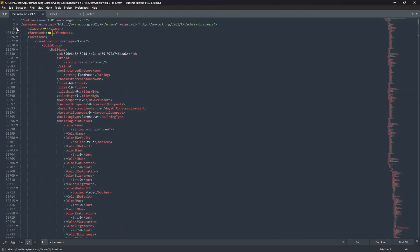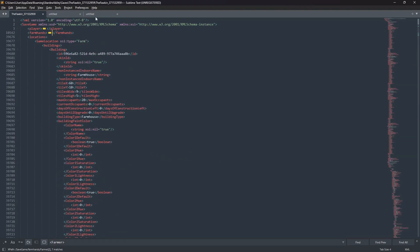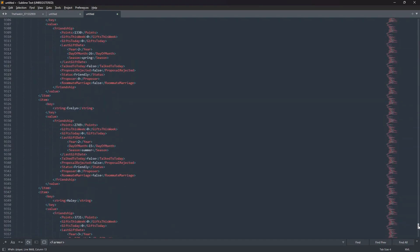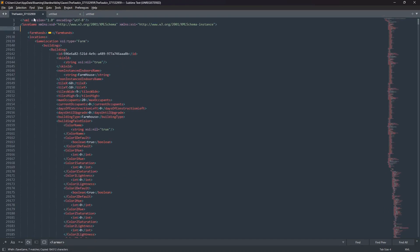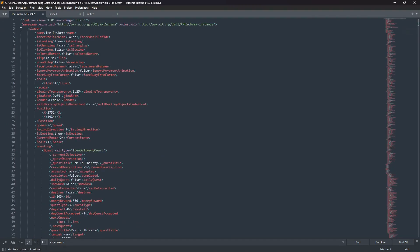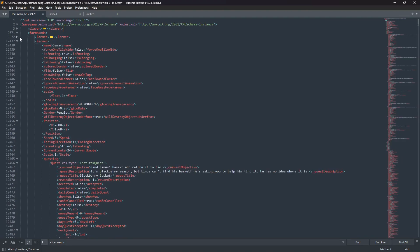Now go back up to your player block. Just like we did with the farmhand, go ahead and delete the existing player data. Go back to the top of the farmer file and copy that, then paste it in. Go back to the top because it's only line three - you want to make sure your spacing matches. It should all look the same, and then your farmers should all be one more line ahead. If you got that right, you're ready to launch the game.